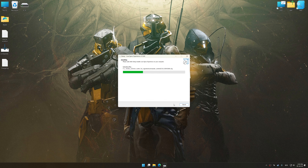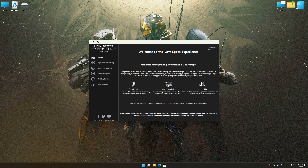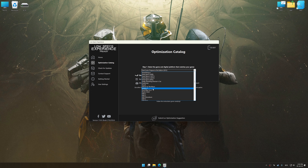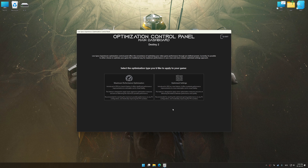First of all, start the installation process for Low Specs Experience. Once the installation is complete, start it from the newly created desktop shortcut. Now select the optimization catalog, select the applicable digital platform, and then select Destiny 2 from the drop-down menu. Once done, press the Load the optimization package button. Low Specs Experience will automatically detect a supported game version on your system. Now press OK and the optimization control panel will load.